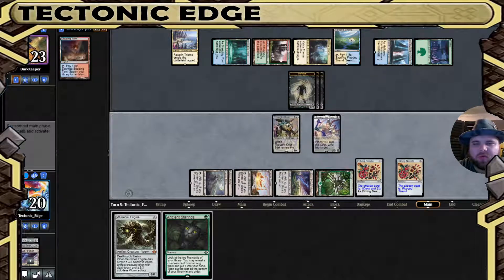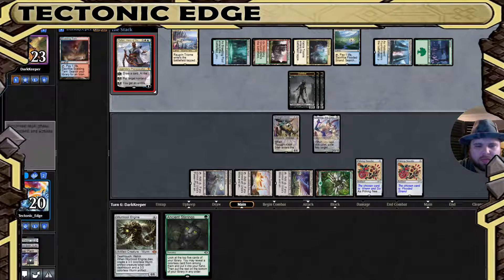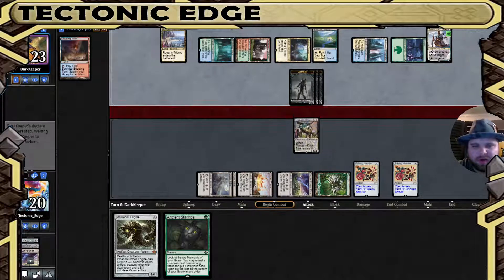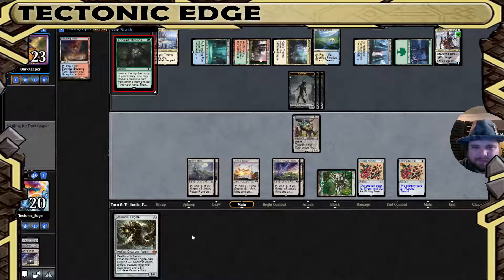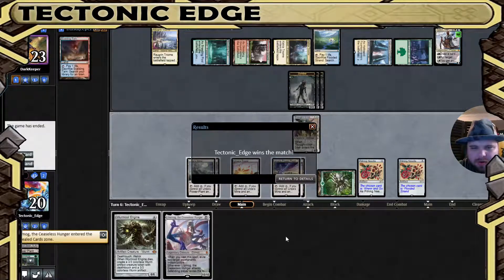We know the one card in hand is a Force of Negation. We don't attack here because we know what happens if we do. Teferi — interesting. They're going to bounce a Thoughtseize or draw a card. Oh, it's big Teferi. Hopefully we draw a land — we draw a land. Take that Ulamog. Any order. And they're going to scoop up to that.